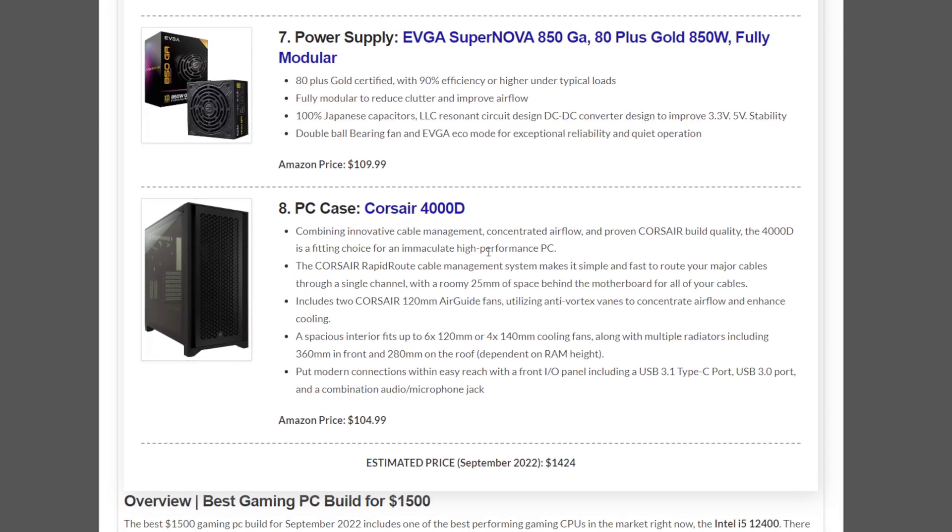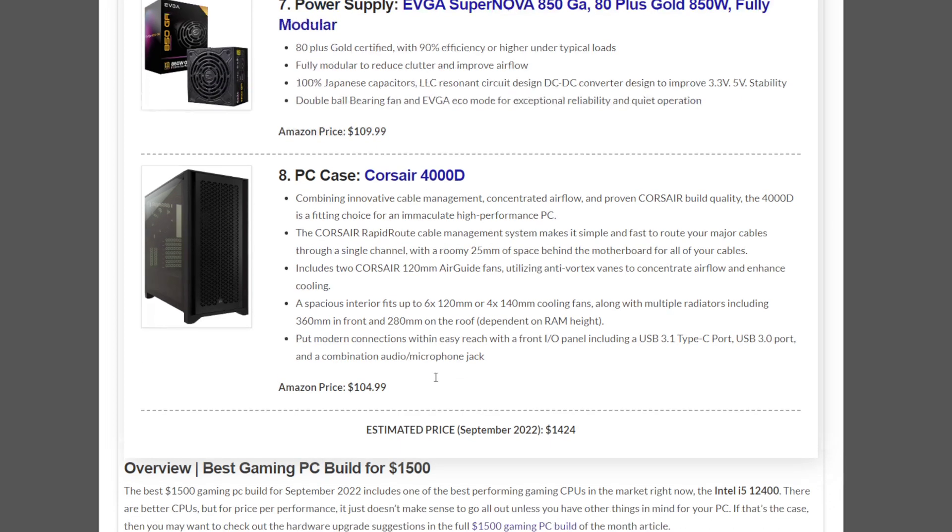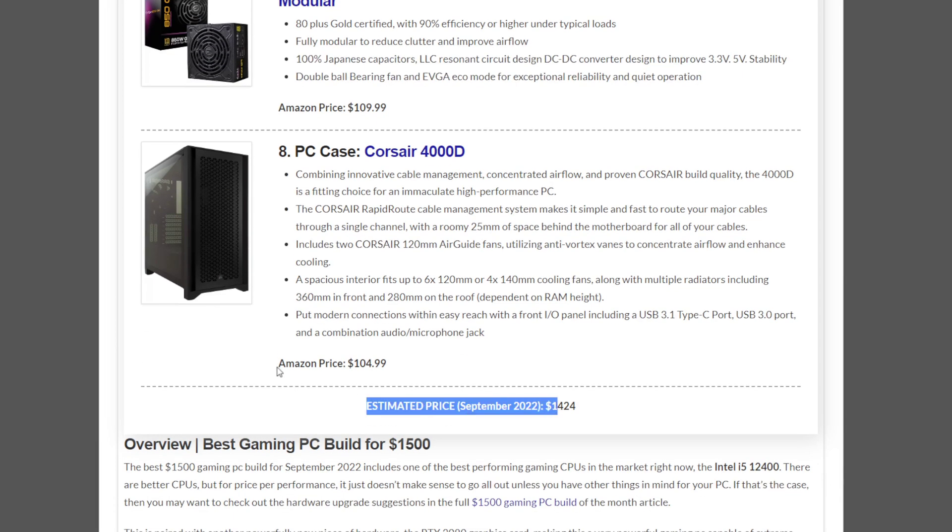The case we've included for quite a few months now is the Corsair 4000D PC case at $104.99. This all comes out to an estimated $1,424 for September 2022, so we are under budget.